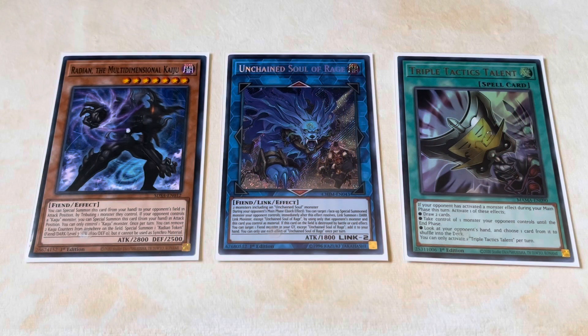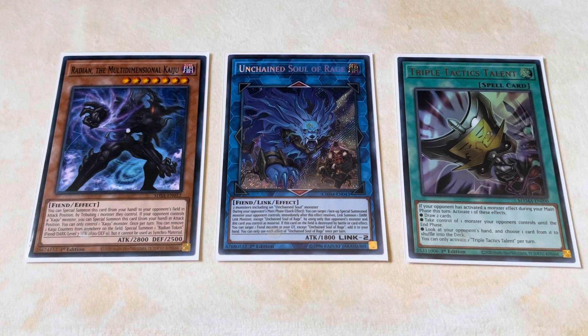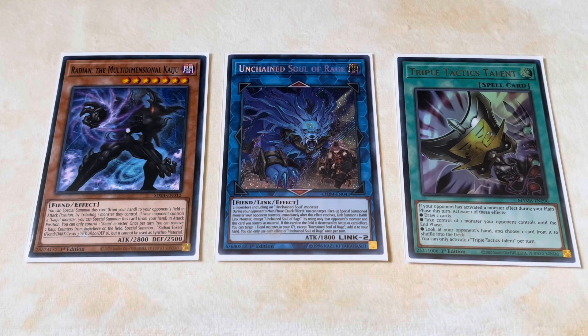Weakness number two: as stated previously, this deck has basically no Omni Negates besides DDD Wave King Caesar, and even that only stops monster effects. It's really weak to cards that steal monsters — Triple Tactics Talent, Marionette Might, Change of Heart, Mind Control — they're all solid options for breaking this board instantly. You can just target their DDD Wave King Caesar, and by taking it you shut off their Unchained Soul of Rage, forcing them to use their traps to out the card. It gets out of hand quickly, especially in the mirror match. Being able to take key cards and force your opponent into unfavorable positions is invaluable.